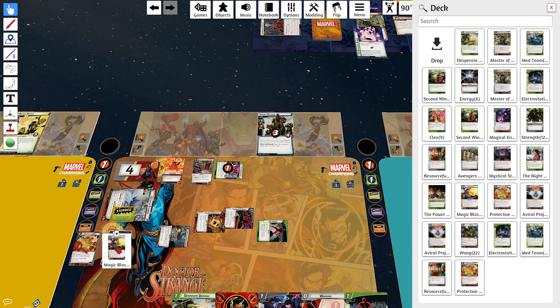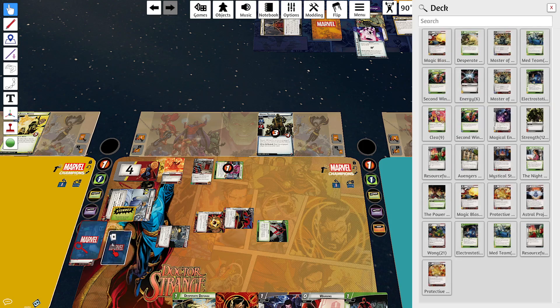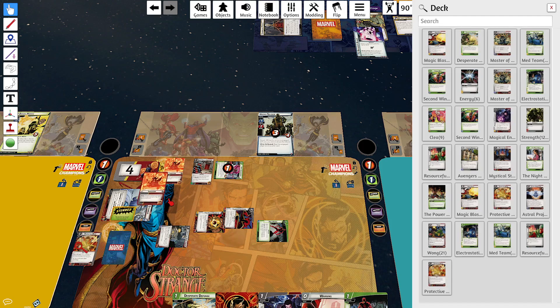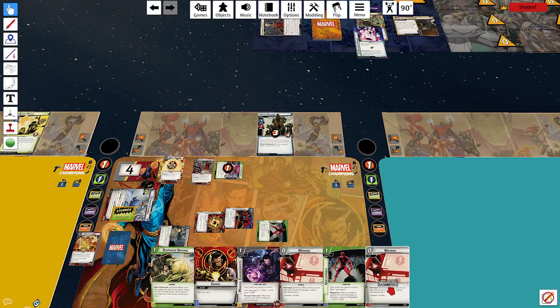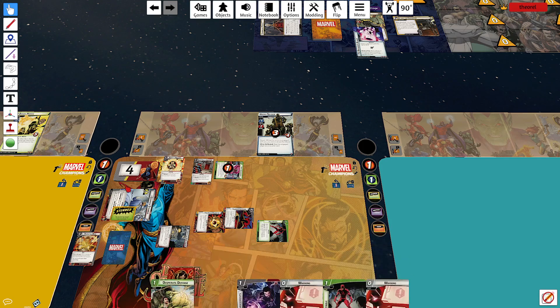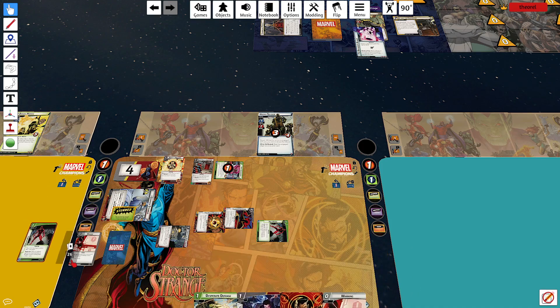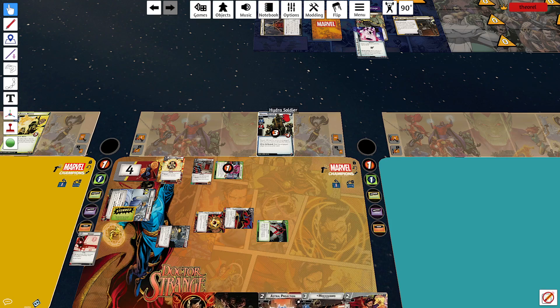I pull in an Astral Projection and flip over the top invocation — it's Winds of Watoomb. But I switched off to Alter Ego, and I got all cards I cannot use. Every card is something I can't use right now. I end up discarding most of my hand except for a double resource, because that double resource would help me play Mockingbird — which would have been a nice draw. I draw extra encounter cards.